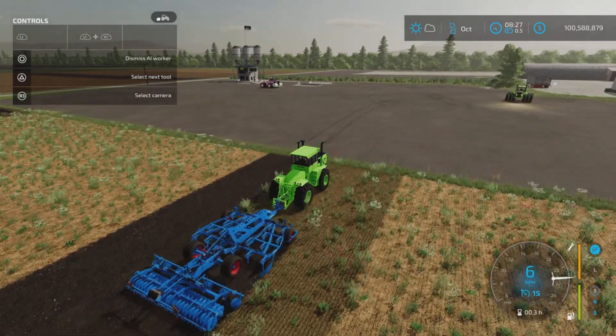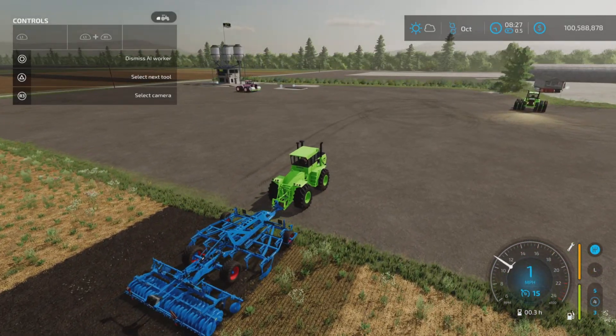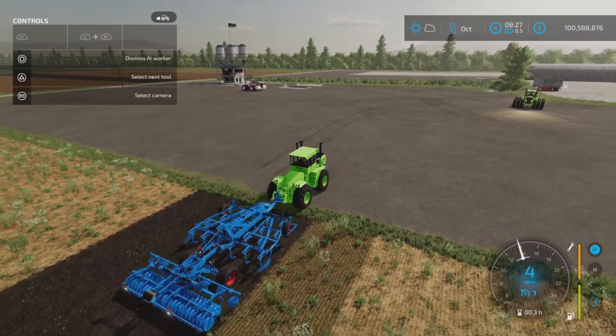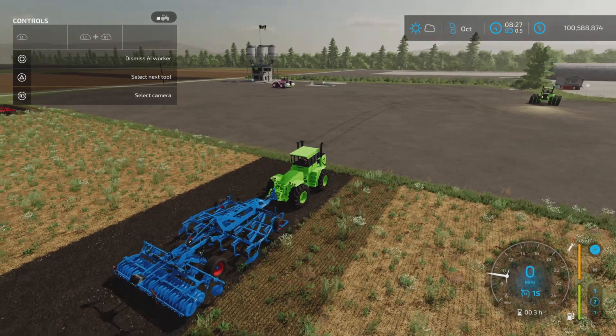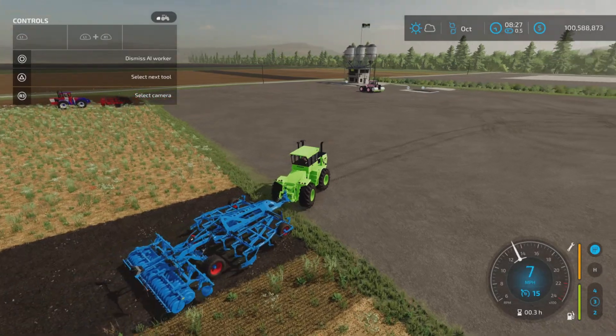It has a transfer case with a low and a high range, plus five gears. You'll see it does a little wiggle thing when backing up. That was a really annoying issue in Farm Sim 19, and hasn't been seen much in FS22 - it was particular to articulated tractors.